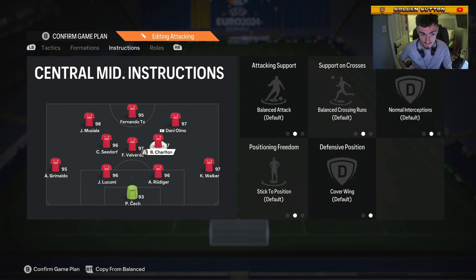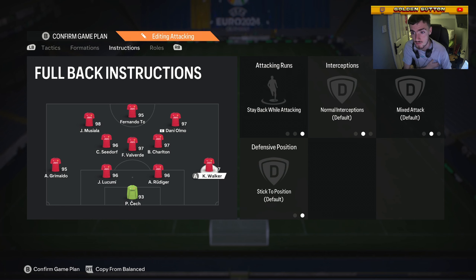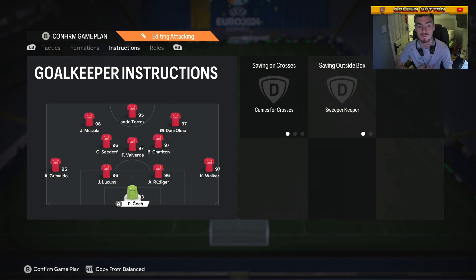Everything balanced for the left mid. Then your left back: balanced, overlap. And your right back: stay back while attacking. And balanced. Then your keeper comes across as sweeper keeper.